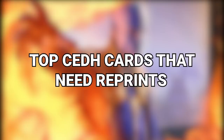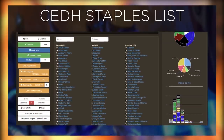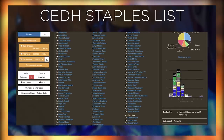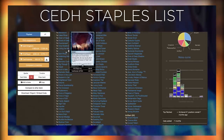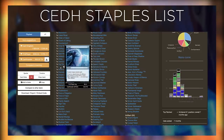Today's video is about the top CEDH cards that desperately need a reprint. These are cards that are CEDH staples that see their fair share of play but aren't getting the reprints they need. We decided to limit this list to the cards that are on the CEDH staples list. The CEDH staples list is a list of cards most commonly seen among the decks listed in the CEDH decklist database. It keeps track of different cards' popularity over time and keeps track of the meta as it evolves. For more information, see the video in the card above.